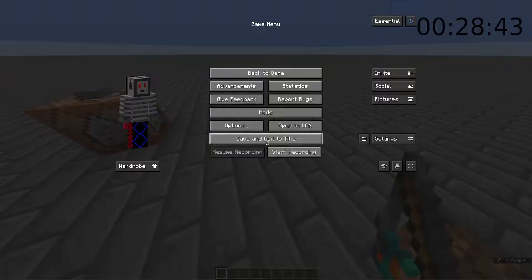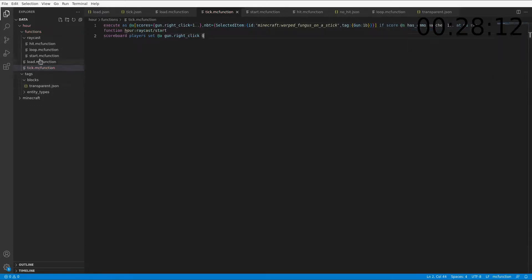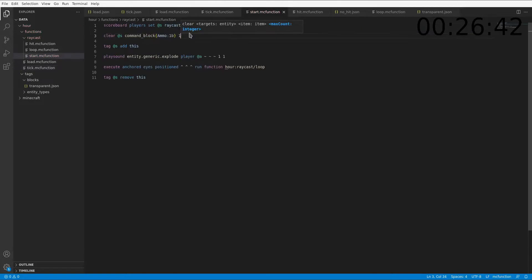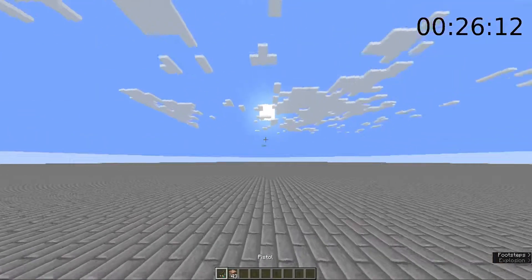One last thing I want to do is add ammo. So we're going to do if score @s has ammo one or more, and we're going to add that scoreboard. Now, I haven't shown this in any of my videos before, but the way you check if they have ammo in their inventory is: execute as all players, store the result onto the scoreboard of that player has ammo, and we're going to clear @s command block with ammo 1b, but clear zero of it. So it won't do anything to your inventory, but it will store the amount you have onto the has ammo scoreboard. And then in start, we just clear one of them. So now it will do nothing, but if we give ourselves 64, now it clears ammo out of our inventory.